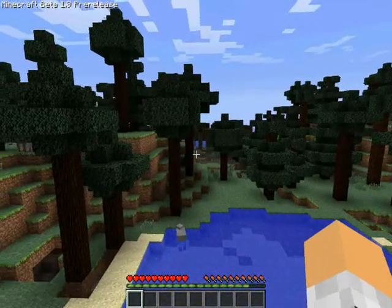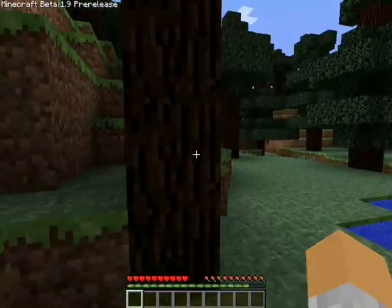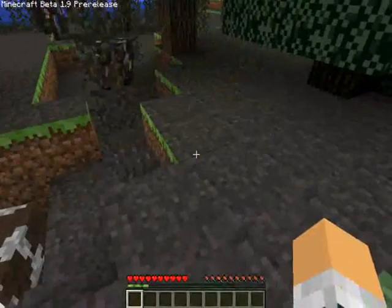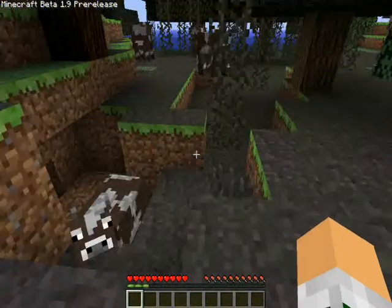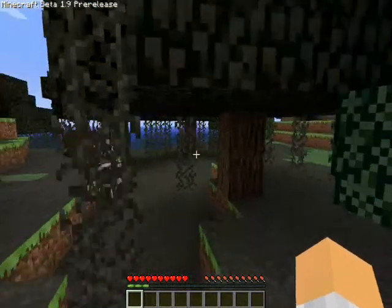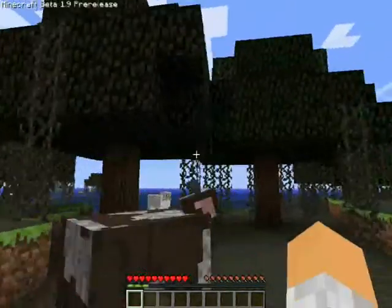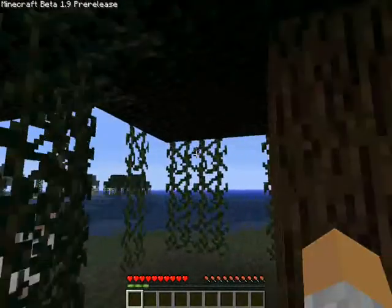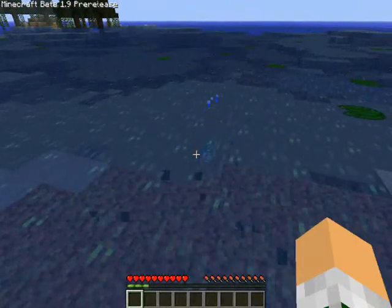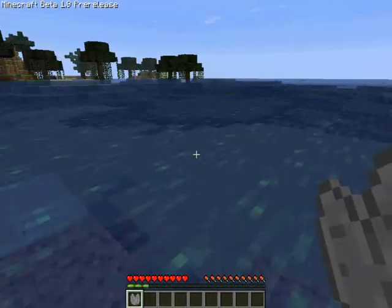What is that? This looks like some sort of corruption. Whoa, what is this? There's still green grass down the side. Is this because of the swamp? Is this what the new swamp looks like, maybe? Cool. Still have to use shears to get the leaves. Oh my gosh, look at the water. Lily pads in the water! That is cool. Oh my gosh, you can collect them as well.